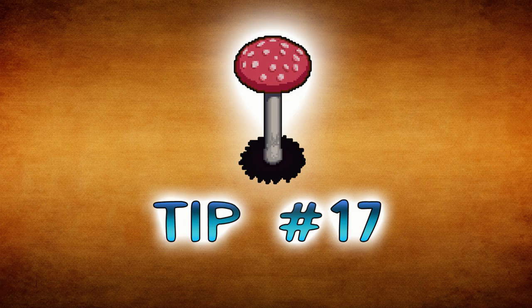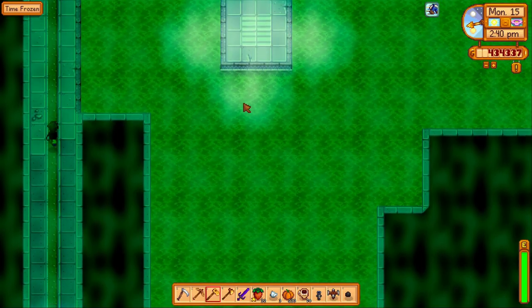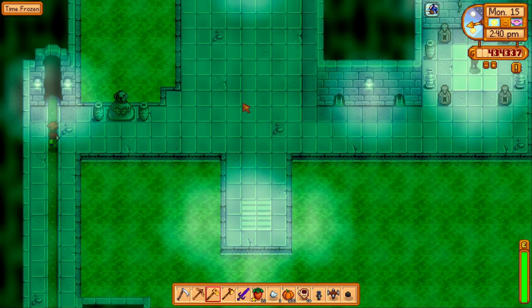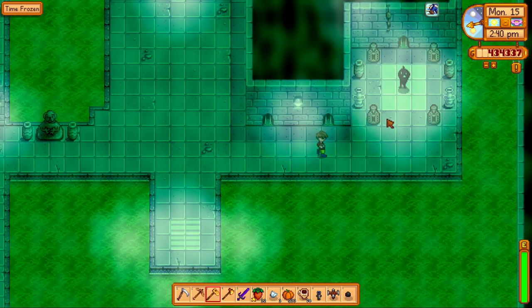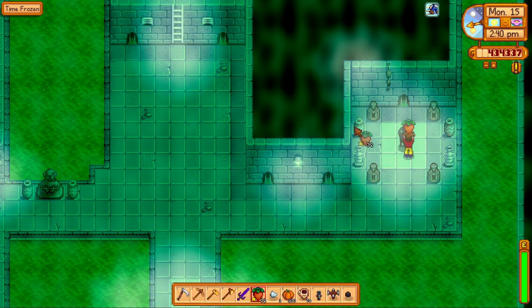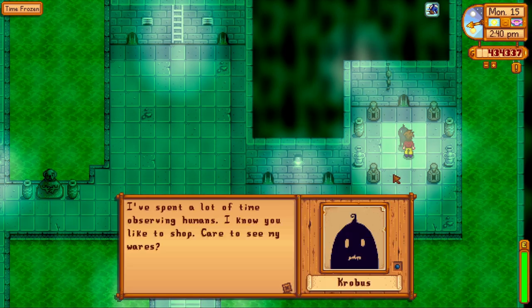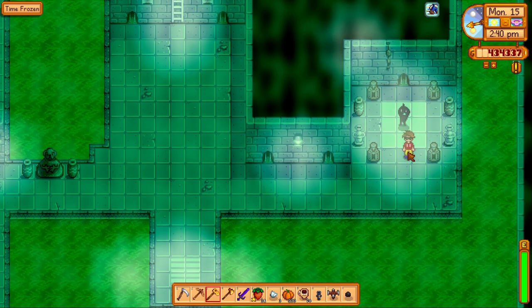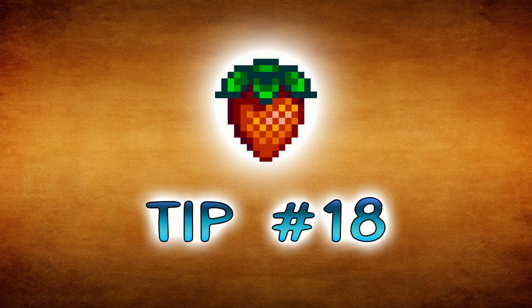Tip number seventeen: don't want to marry? Find yourself enjoying the single life but want a companion other than your trusty cat or dog? Have no fear — Krobus is near! With some simple gifts and plenty of love, Krobus can be your trusted roommate. Krobus may also gift you a sea urchin, strange bun, void egg, void mayonnaise, or void salmon. Such a good roommate.